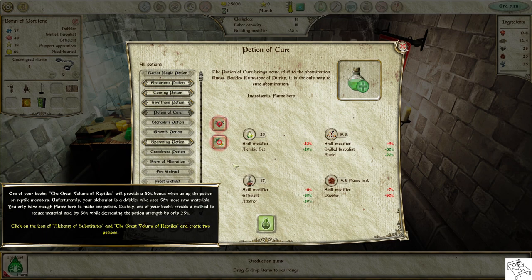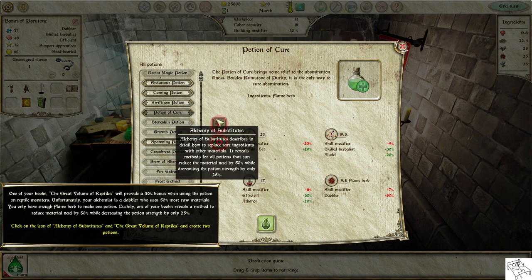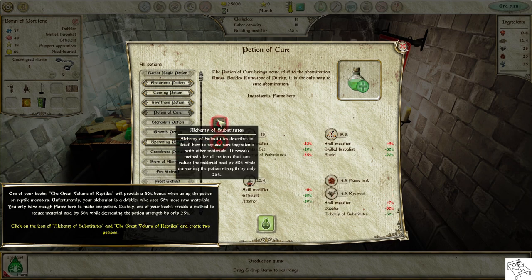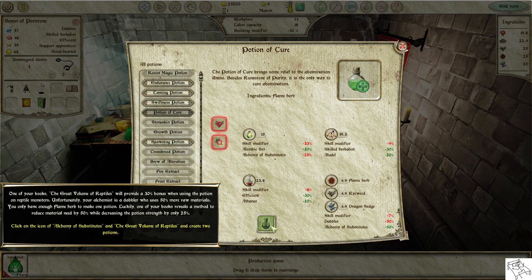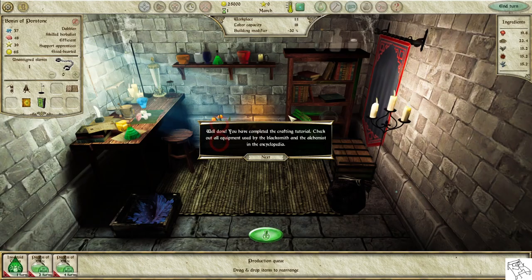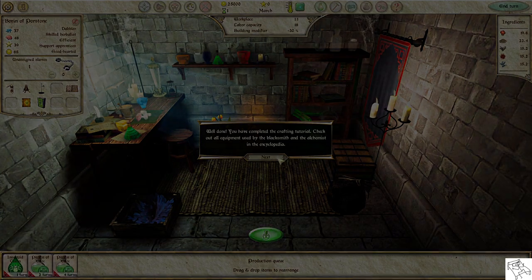Luckily, one of your books reveals a method to reduce material need by 50% while decreasing the potion strength by only 25%. Click on the icon of Alchemy of Substitutes and The Great Volume of Reptiles and create two potions. Well done! You have completed the crafting tutorial. Check out all equipment used by the blacksmith and the alchemist in the Encyclopedia.